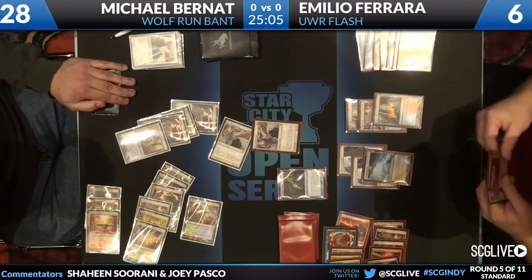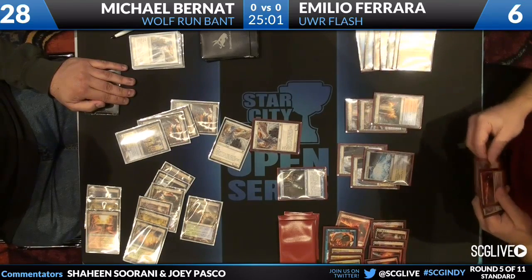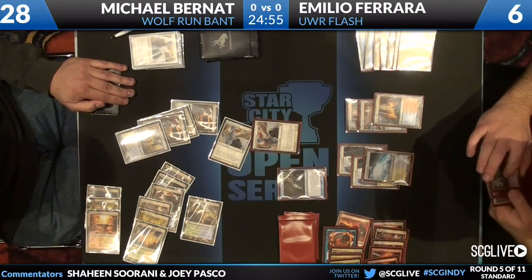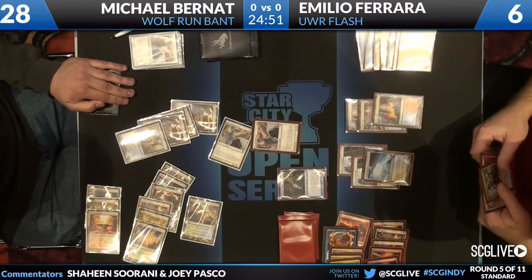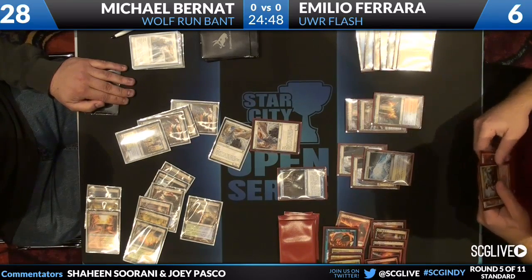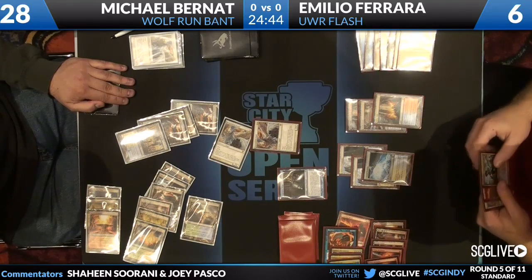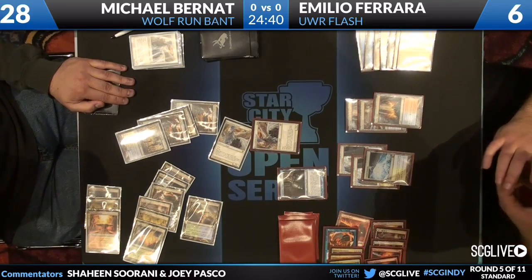He has to play his Restoration Angel, blink his Snapcaster — if he has Azorius Charm in the yard. It looks like plus seven from the Wolf Run. This could have all been prevented if he had used the Rewind first and then the Essence Scatter second — switched the order. If he had used the Rewind first, Michael could have responded with the other Angel.